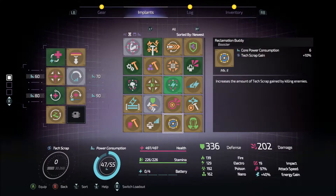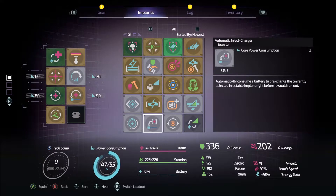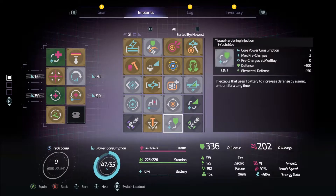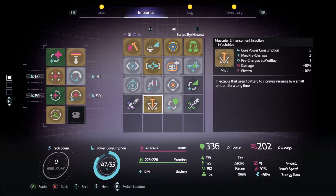While there's low health, energy gain is increased. Increases the amount of tech scrap gained by killing enemies. Reduces the buildup rate of poison. Increases the duration of a battery. Prevents the decay of one battery. Increases the maximum carry of omni-cells. Injectable that uses one battery to grant a burst of stamina - nope. If it's an injectable, we don't really care. Remove all nano buildup. Increases damage by a small amount. I do kind of wish that we could have more than two injectables set up at once.